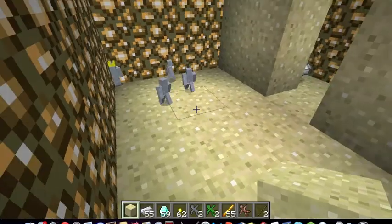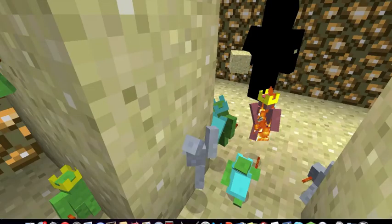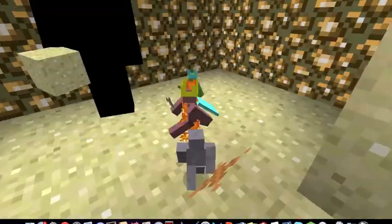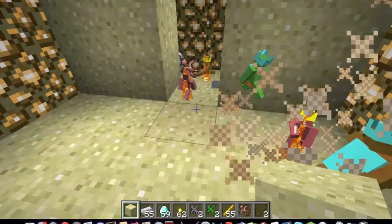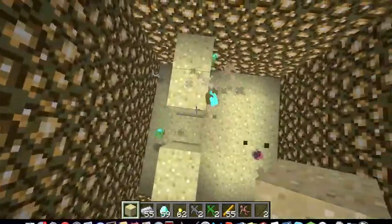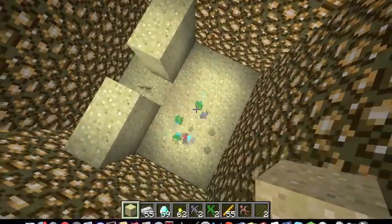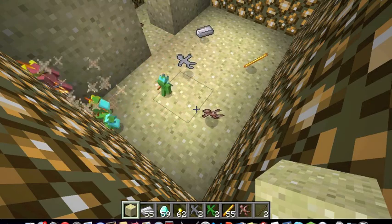Let's watch the battle from the king's perspective. It's kind of laggy — you can't imagine when I have like a hundred guys in there, it lags so bad. See, they're fighting. The green team is owning because I gave them better stuff.